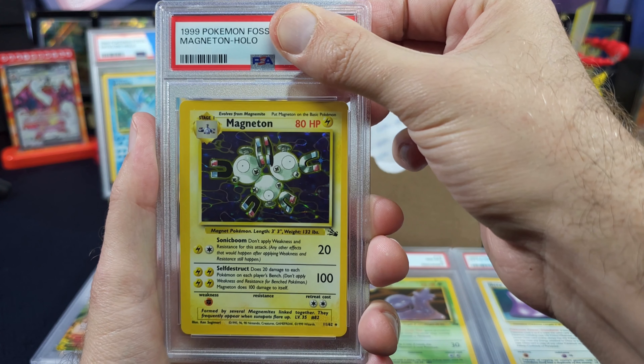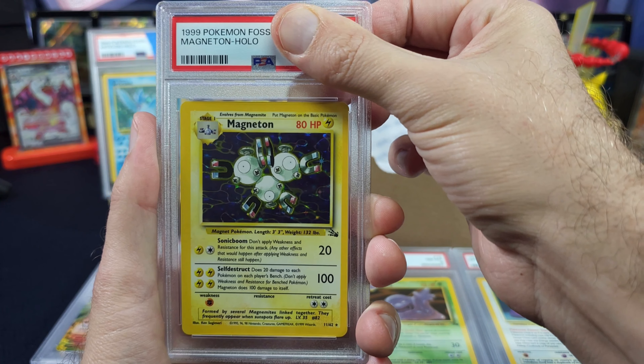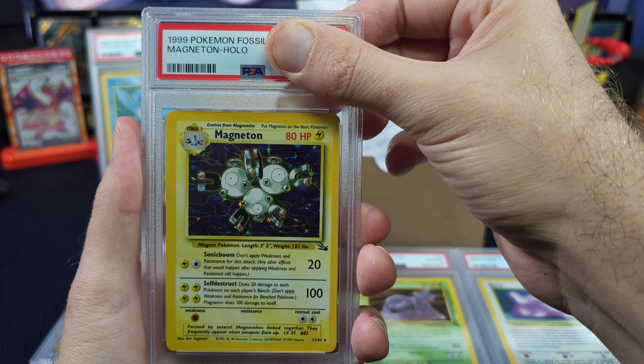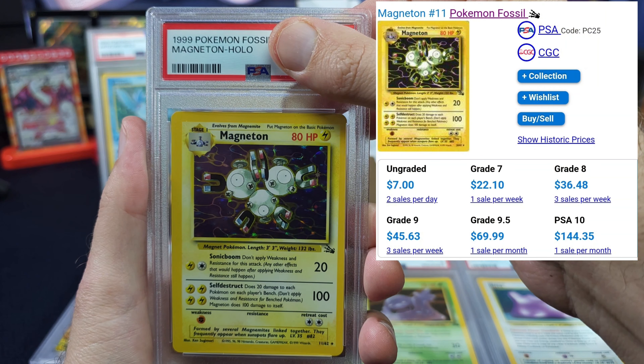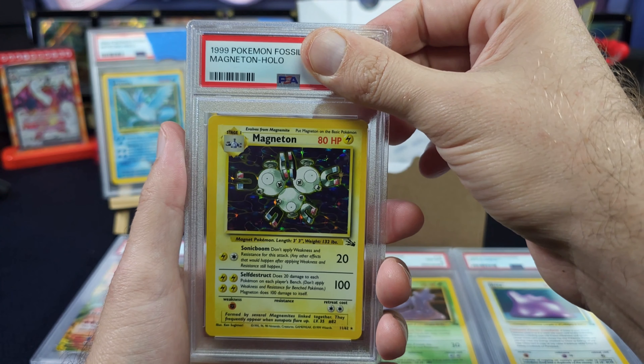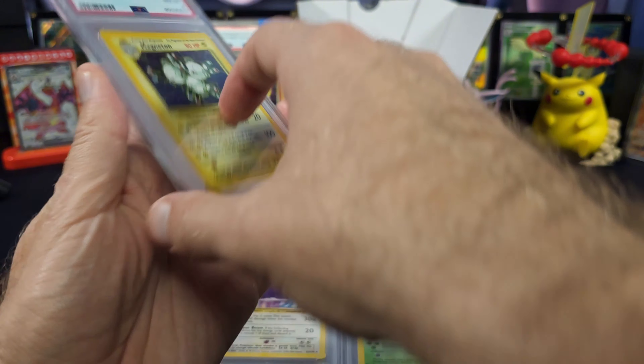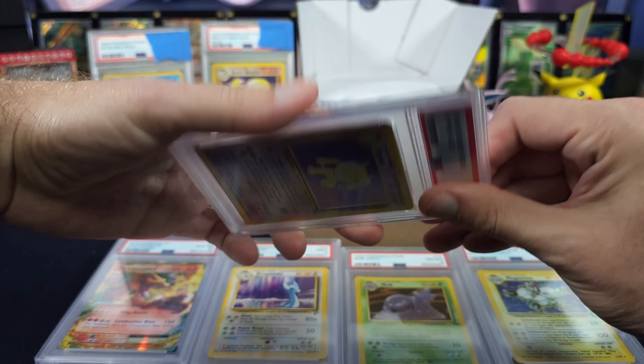Magneton time — when you were opening as a kid, you wanted Zapdos or Raichu, but Magneton's a consolation prize hollow. Ungraded is seven dollars, grade 8 is 35, grade 9 is 45, PSA 10 is 145. Magneton is basically like having three Muks. Three, two, one — ocho! 35 bucks — still worth grading.